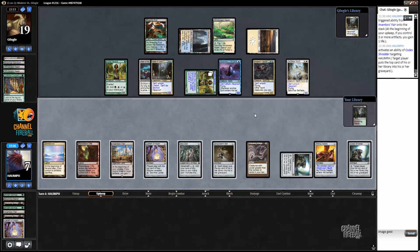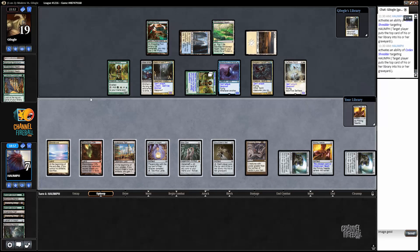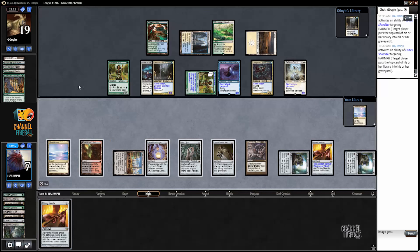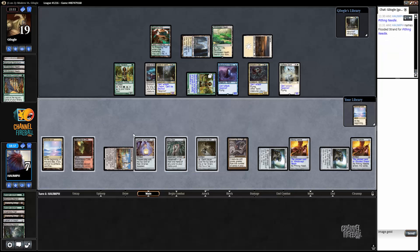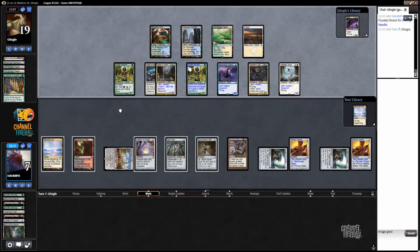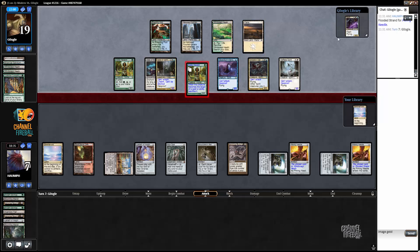I want my opponent to draw the guy so I'm using the Codex Shredder on upkeep. I don't want the Blooming Marsh. Mausoleum Wanderer — let's go with Flooded Strand. This makes it so fetchlands are okay against this deck because you can use them to give yourself a new draw, and we're kind of shutting that out as an out as well.